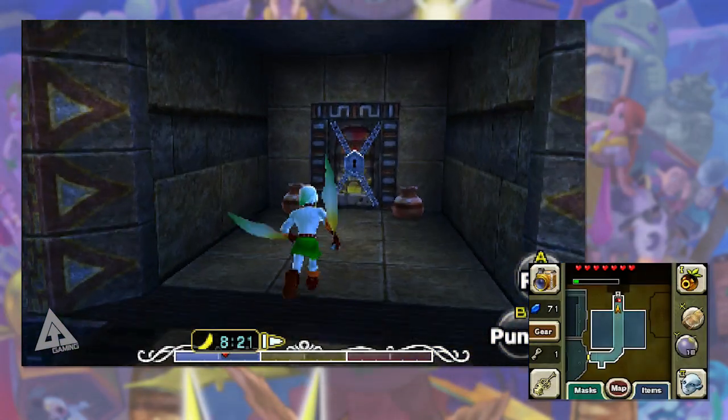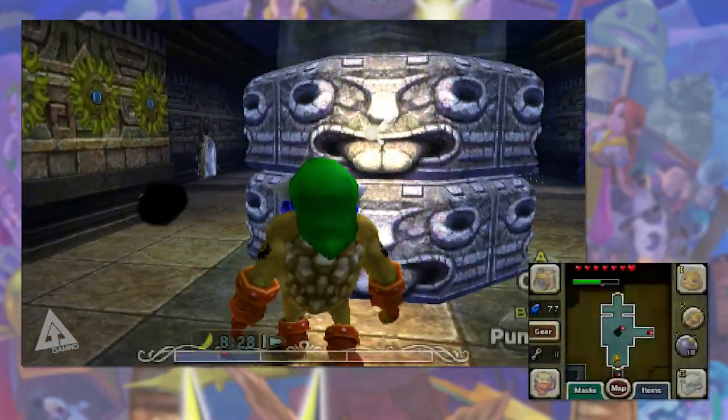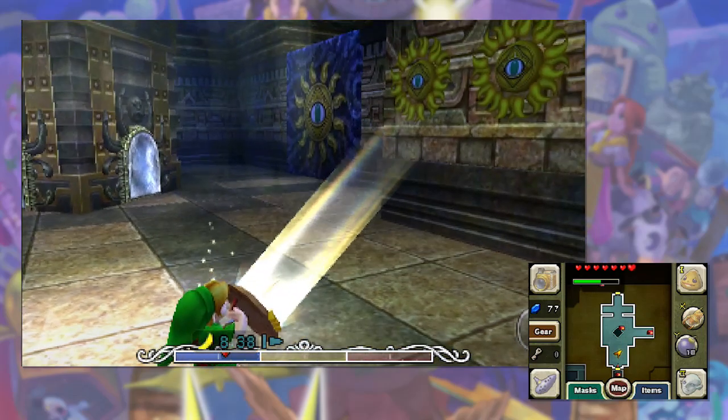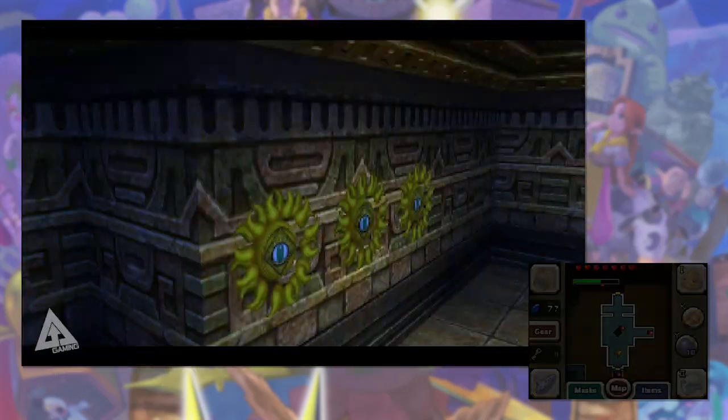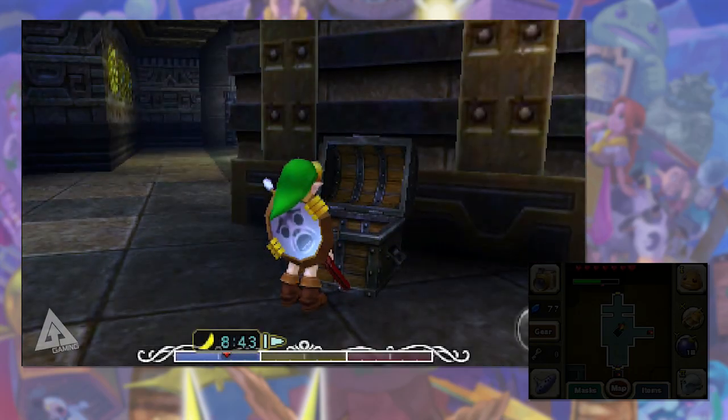Float to the surface, go through the locked door and you'll come to this room. Punch out the blocks using your Goron mask and the light will shine through. Look to your right and use your mirror shield to reflect the light on the leftmost sun face. This will spawn a chest — open it and that's fairy number three.